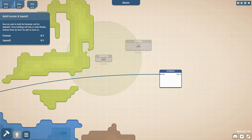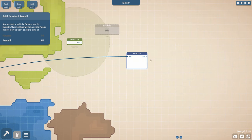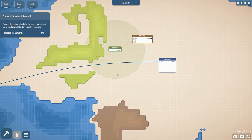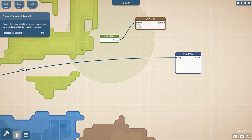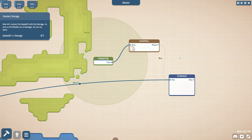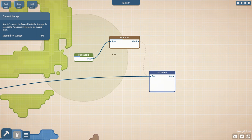Got a little speed-up button up here. Connect the output pin of the forester — oh, it's like a weird programming language. Sawmill with the storage. As soon as planks are in storage we can use them. I love the little lines. It's got little sound effects and stuff. I'm a big fan.